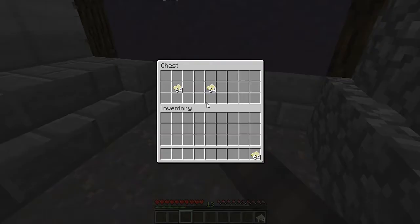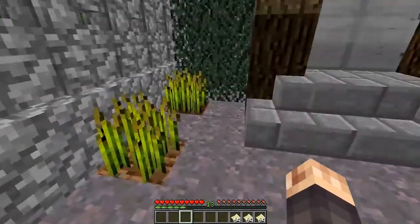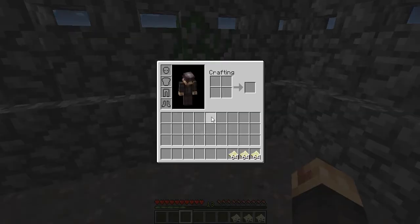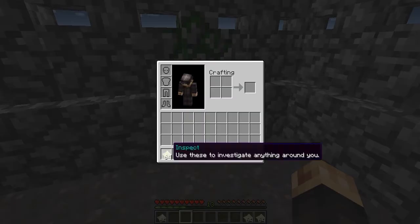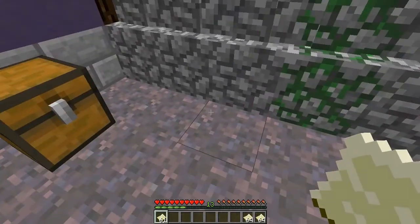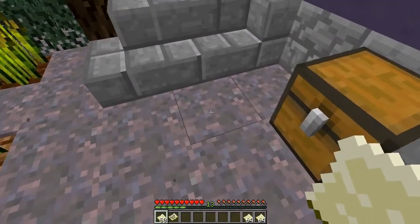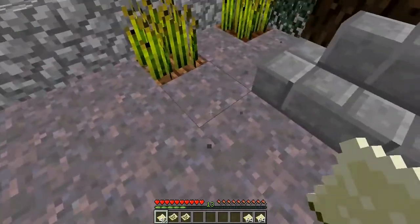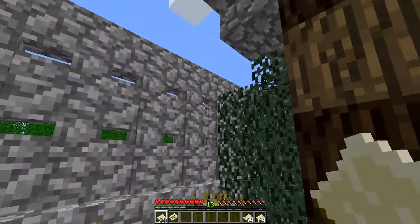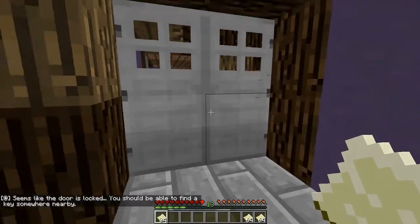Inspect — use these to investigate anything around you. I guess we can take them all. Use it to inspect anything around me. What seems like a door is locked.